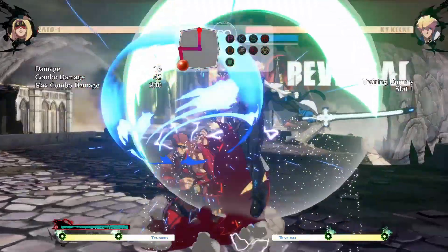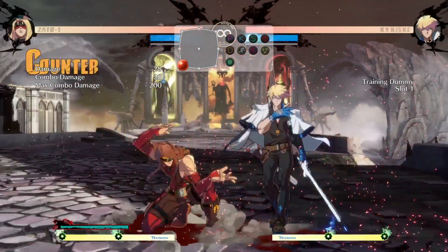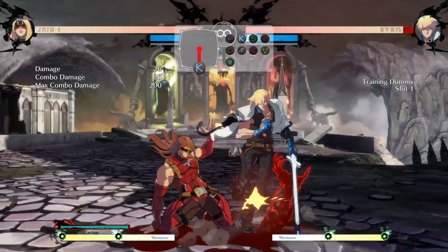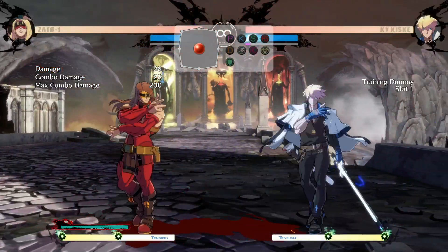Zato's safe jump move I found to be the best was JS. It's quick and it's easy to time. You can also use JH but I personally found it harder to time because you have to time the hitbox to be in front of Zato and under him, because in the startup it's not.